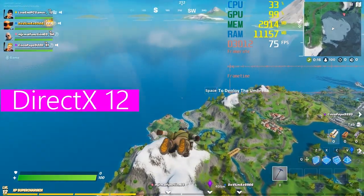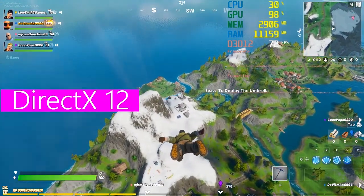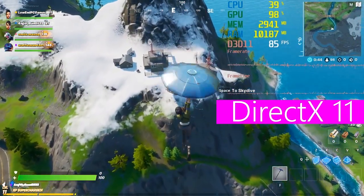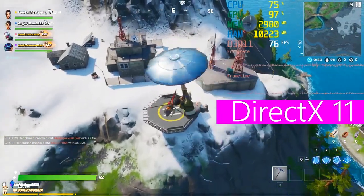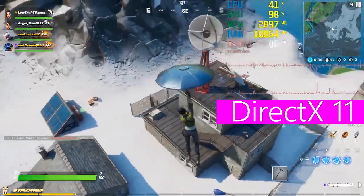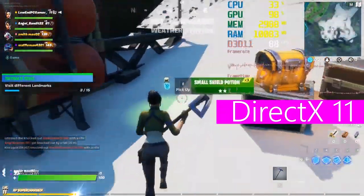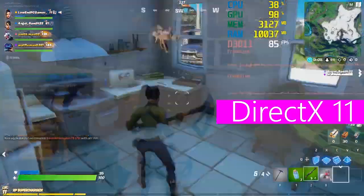Just a few months ago, Epic released an update to Fortnite adding support to the new and improved DirectX 12 graphics engine, so I thought about giving this a try. DirectX 12 is the newer version of DirectX 11 which Fortnite supports natively. With DirectX 12 comes new features like low CPU overhead, better graphics, and much more, which in theory should improve performance in games. So I tested both DirectX 11 and DirectX 12 versions of Fortnite side by side to see what kind of differences we can see.